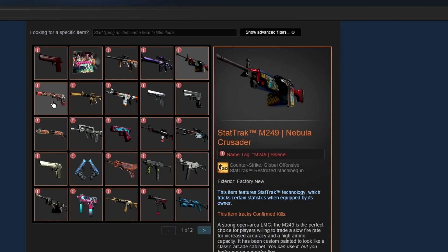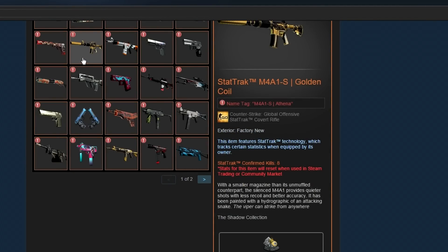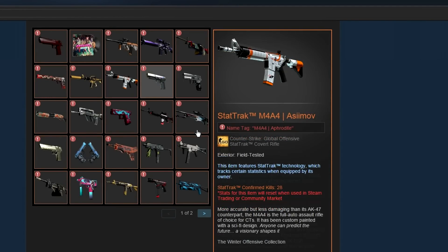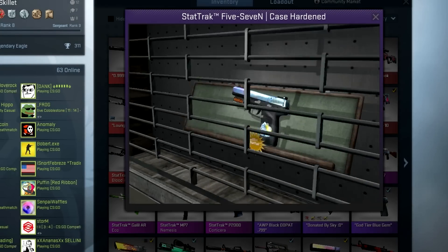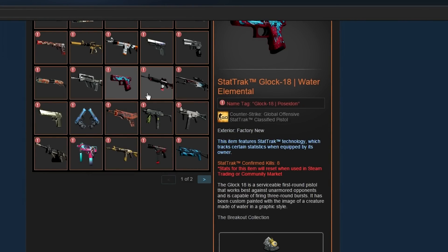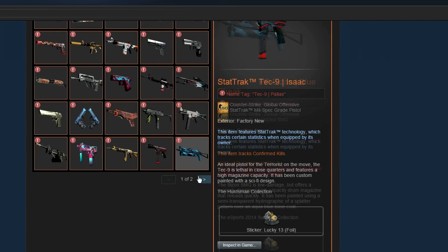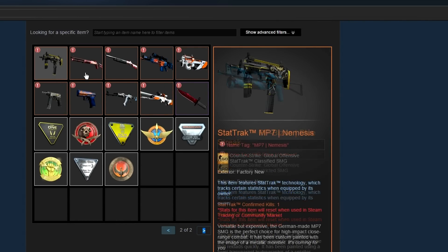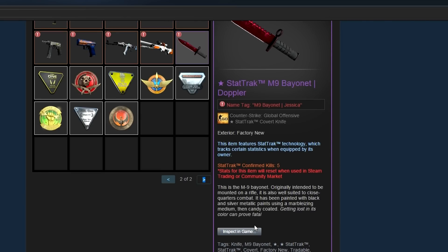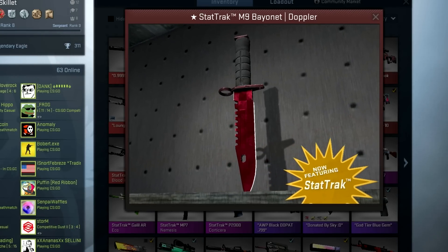The final loadout for this video is a very clean, neat, and expensive loadout — all StatTrak factory new skins named after Greek gods. I don't know too much about Greek mythology, but they all have different names corresponding to gods. The Five-Seven right here also has one of the best patterns — I believe it's a number two pattern, though there may be a number one depending on how you consider it. He's also got a really nice Bayonet Ruby StatTrak, which is a very expensive and valuable knife.